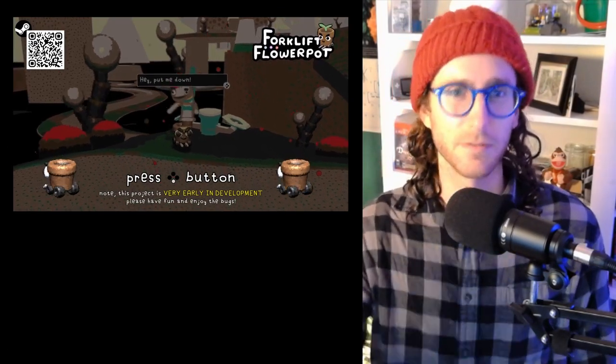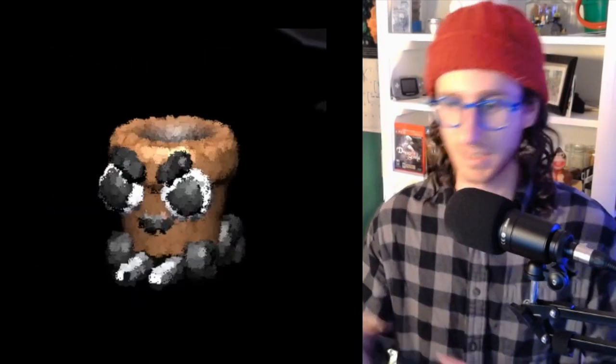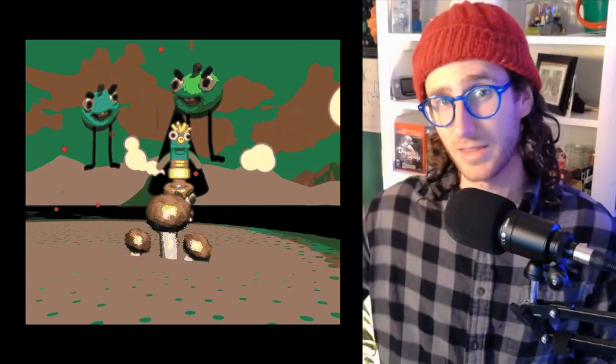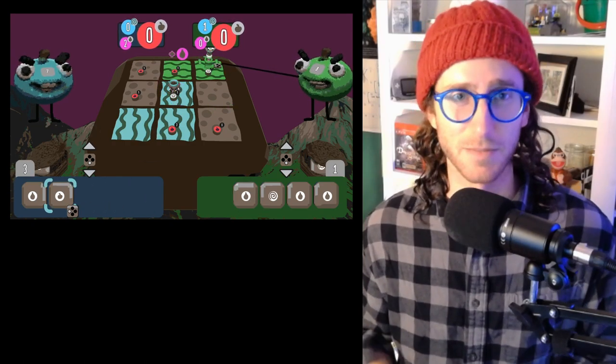They saw the attract mode screen of the forklift rotating around and thought, oh, this looks great, something exciting — I'm just going to drive around and have a good time. And then they get picked up by a giant tomato and slammed on a board game table, basically forced to play a board game with these two giant tomatoes.